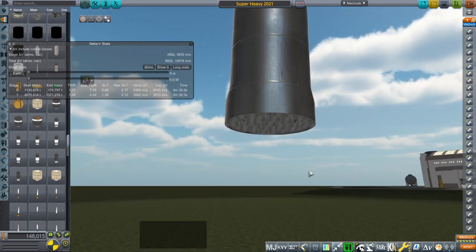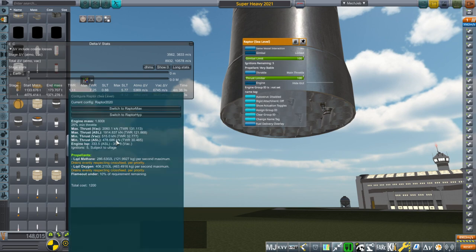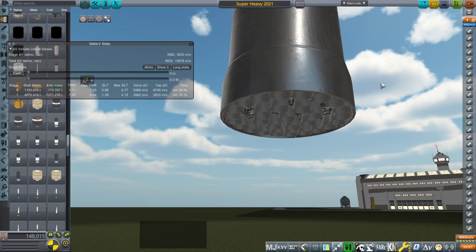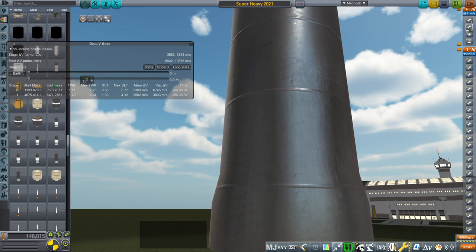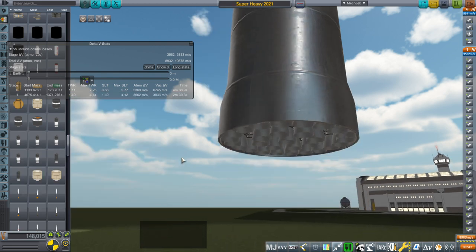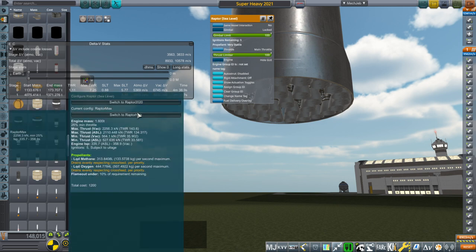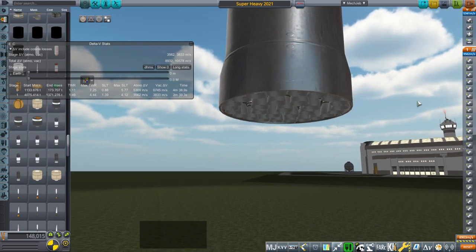We are assuming the latest available stats that I know of, though they might have upgraded the engines. For the Raptor engines, currently we have 2,060 kilonewtons in vacuum for the sea-level versions, and for the vacuum engines we have 2,065 kilonewtons. It's possible they have more power — the hypothetical max is 230 tons of thrust each, with increased chamber pressure beyond that. But we're setting a lower bound; this is the least that could be done.